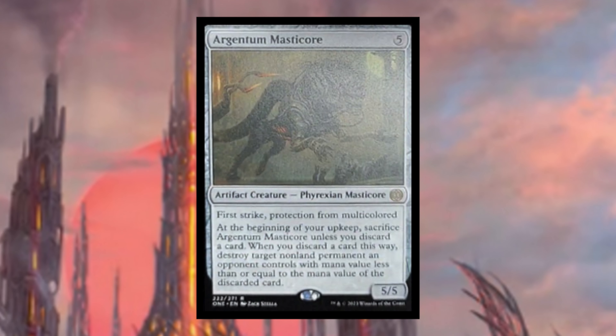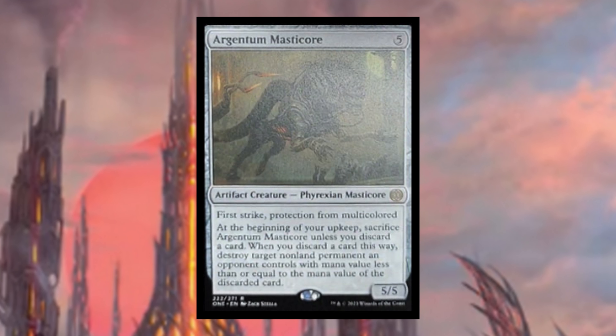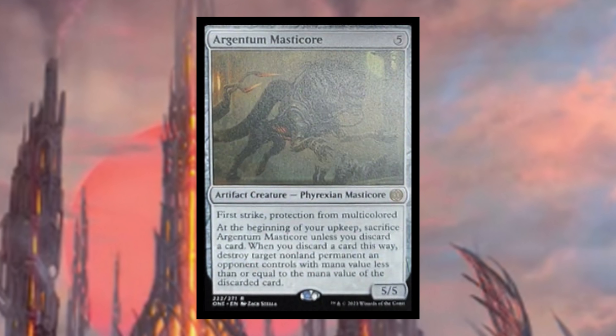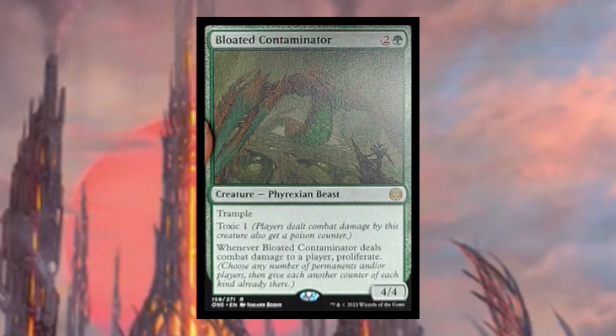Argentum Masticore costs five mana — artifact creature Phyrexian Masticore with first strike and protection from multicolored. At the beginning of your upkeep, sacrifice it unless you discard a card. When you discard a card this way, destroy a target non-land permanent an opponent controls with mana value less than or equal to the mana value of the discarded card. Protection from multicolored is something we haven't seen in a long time, and the removal ability seems interesting to build around.